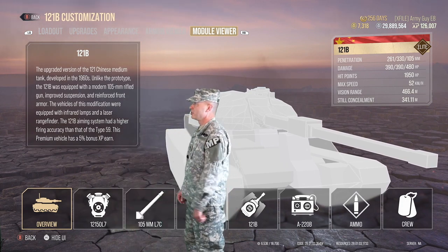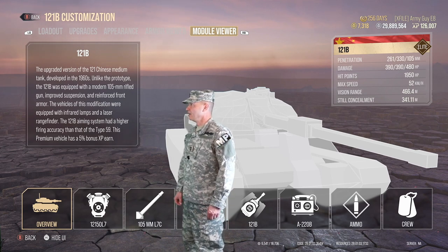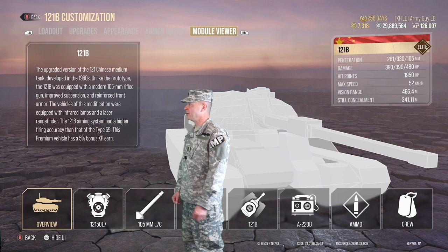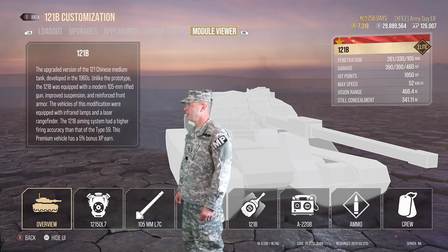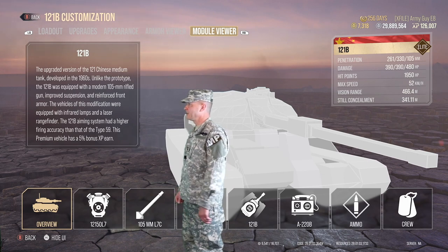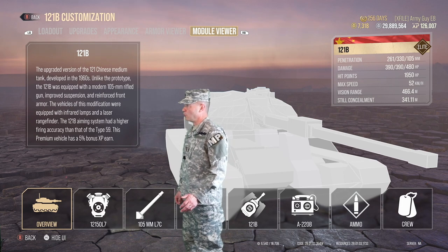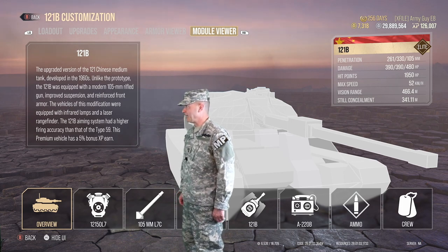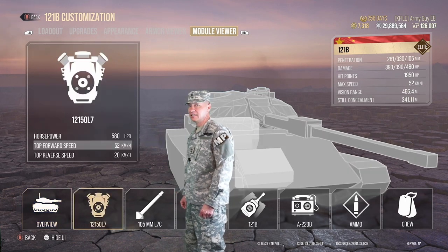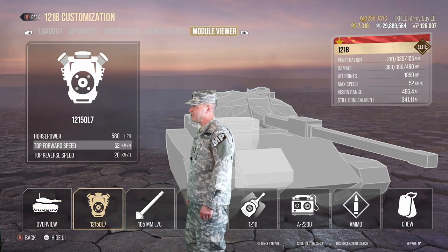The 121 Bravo is an upgraded version of the 121 Chinese medium tank developed in the 1960s. Unlike the prototype, it was equipped with a modern 105-millimeter rifle gun, improved suspension, and reinforced front armor. Vehicles of this modification were equipped with infrared lamps and laser range finders. The 121 Bravo's aiming system had higher firing accuracy than that of the Type 59.